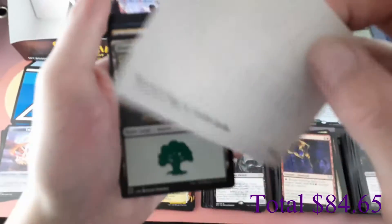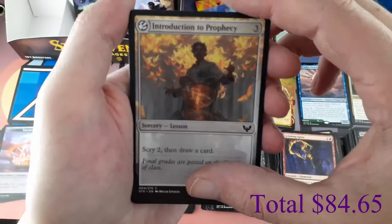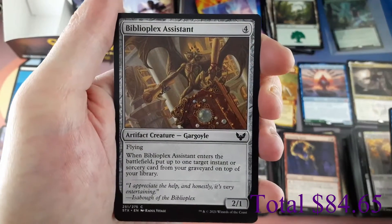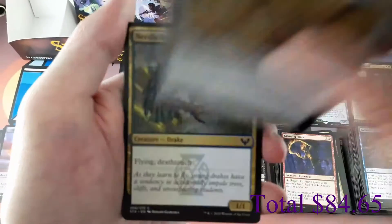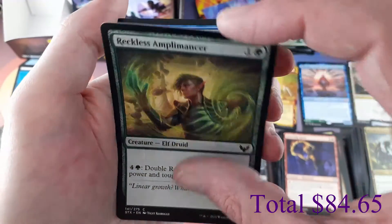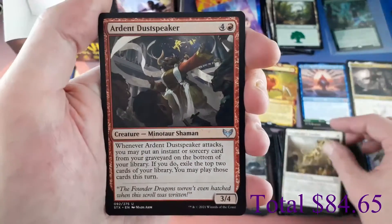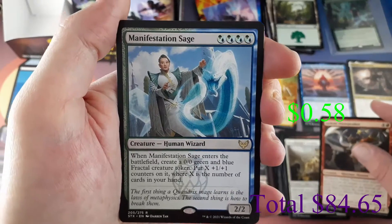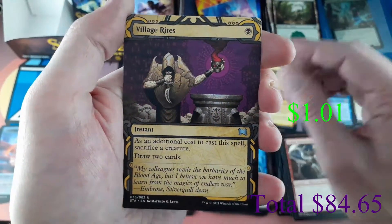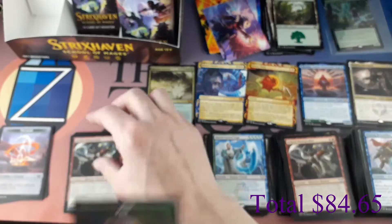Pack seventeen: Spectacle Mage. Forest. Lesson: Introduction to Prophecy, common. Commons: Curate, Biblioplex Assistant, Needlethorn Drake, Reckless Amplomancer, Burrog Defuddler. Uncommons: Stonebinder's Familiar, Ardent Dust Speaker. Rare: Manifestation Sage. Mystical Archive Uncommon: Village Rites. Foil: Uncommon Ardent Dust Speaker foil. And a Pest token.